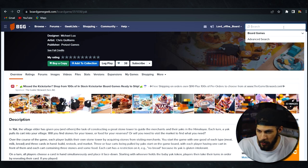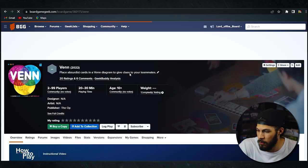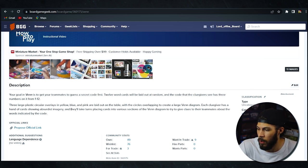The next one is one that I heard about because of Tim Chuan, my other half — if you haven't followed Tim Chuan's channel, you should really check it out. The game is called Venn. Your goal in Venn is to get your teammates to guess a secret code first. Twelve word cards will be laid out at random, and the code the clue givers see has three numbers on it from one through twelve. Three large plastic circular overlays in yellow, blue, and pink are laid out on the table with the circles overlapping to create a large Venn diagram.